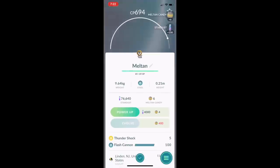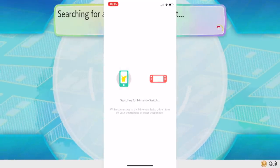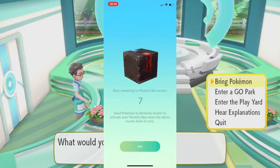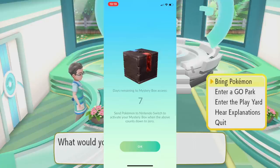Let's go ahead and transfer over some Meltan into Pokémon Let's Go — let's just do one for right now. Transfer Meltan — searching for Nintendo Switch — start communication. On the Pokémon GO side of things, you also get a bonus of usually 100 experience. After your Mystery Box runs out, it's gonna say you have seven days left to access it. If you go into your items and scroll down, you'll see the Mystery Box is still there, however it can only be activated once every seven days, so you need to wait seven real-life days to activate it again.